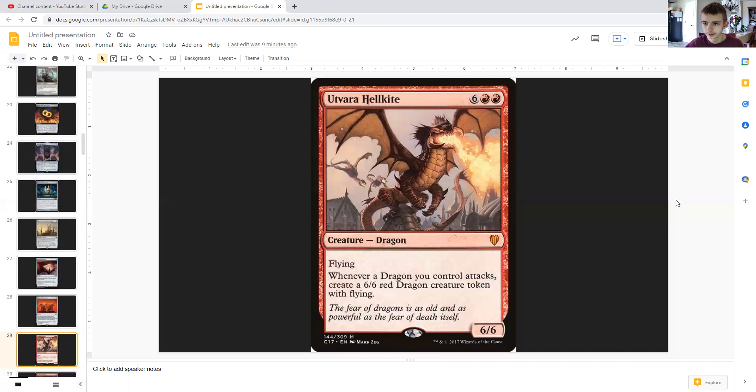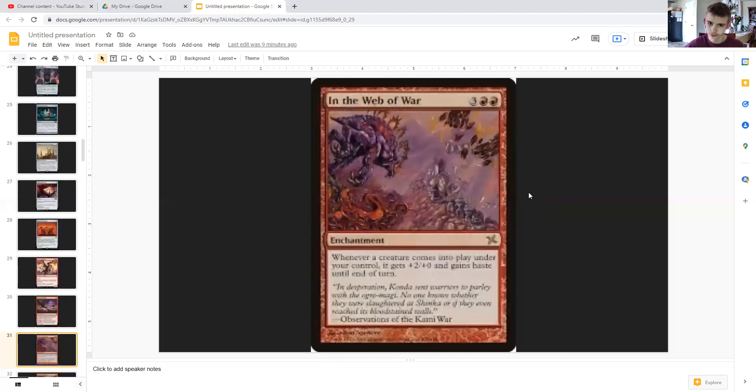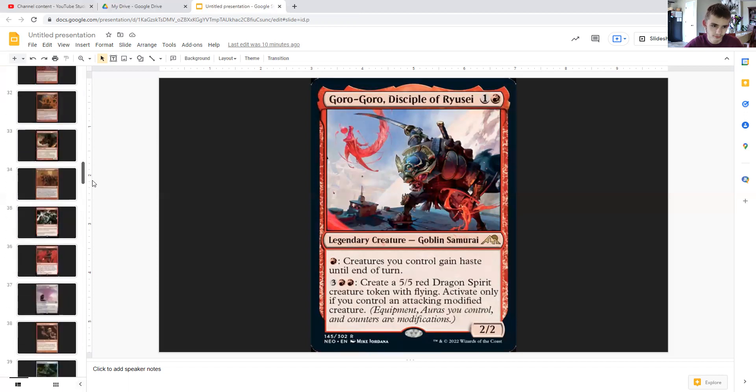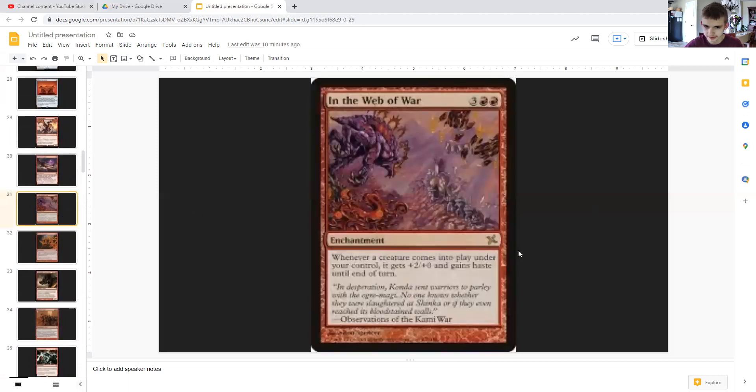Utvara Hellkite lets us start generating 6/6 flyers to go alongside our 5/5s. Dragon Tempest takes advantage of our dragons being created to deal more damage to players and creatures. Web of War bumps up our creatures and gives them haste in case we don't have Ur-Groza — though unfortunately tokens it creates don't attack for it, so that's a slight downside.